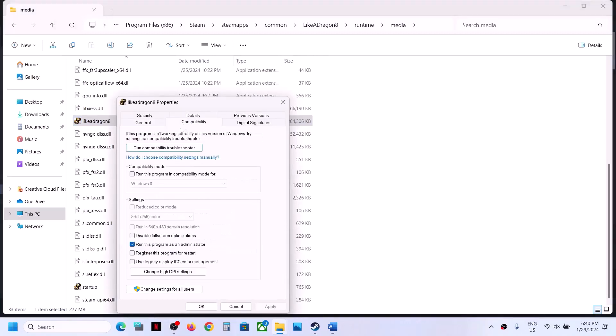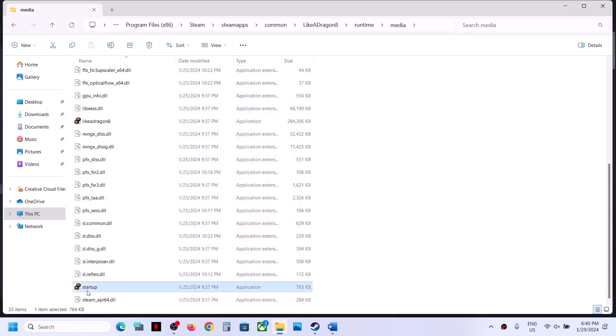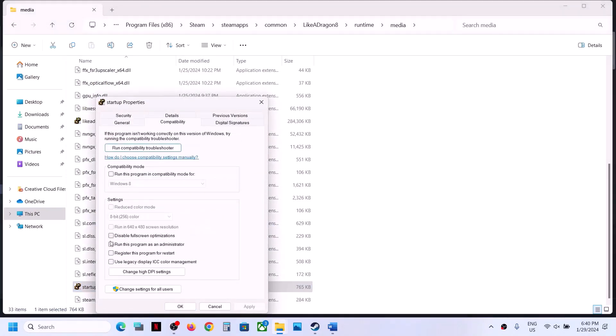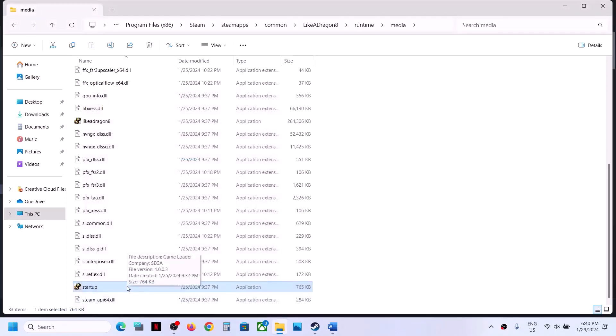If you are still facing the problem, make a right click on the startup EXE file, select Properties, and put a check on the box which says 'Run this program as an administrator'. Click Apply, click OK, make a double click, and launch the game.